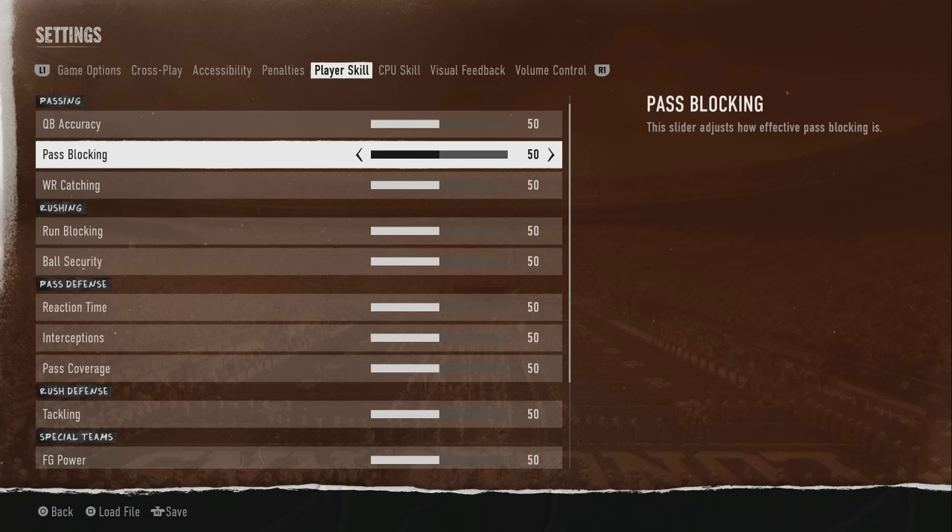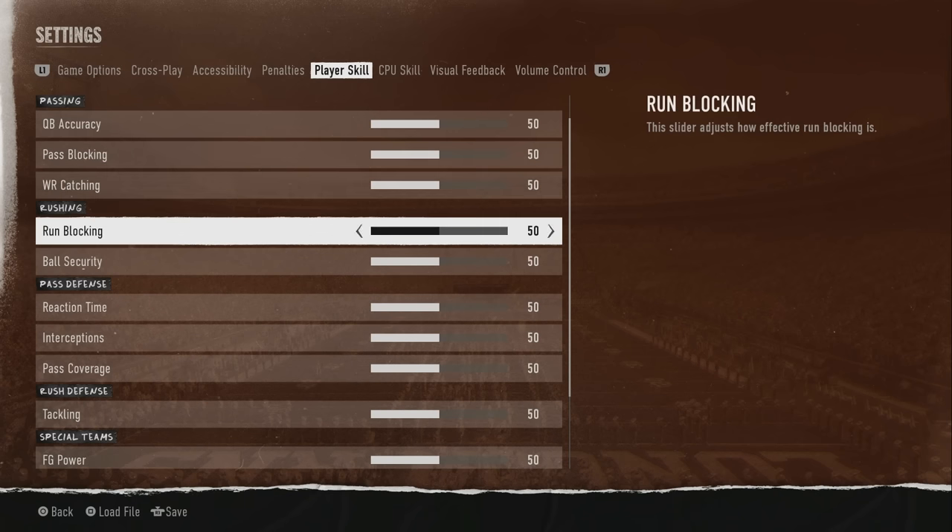If the defense brings pressure and you don't have the right blocking scheme, you're still going to take a sack. Don't think putting pass blocking up means you can just sit back and throw all day — it does not do that on All American. Run blocking works the same way. I tried it at 100 — you're not breaking 100-yard games or breaking every run. Even running the spread, it makes them block a little better but it's not overpowered. It's not like previous college football games where you'd break every run for a touchdown.